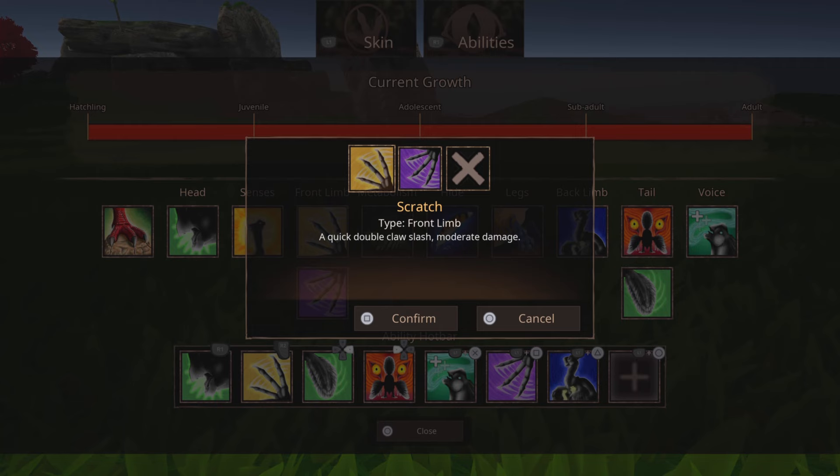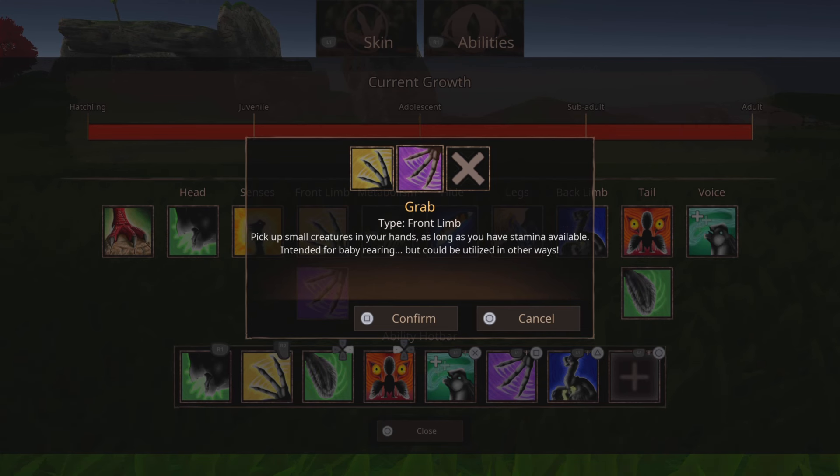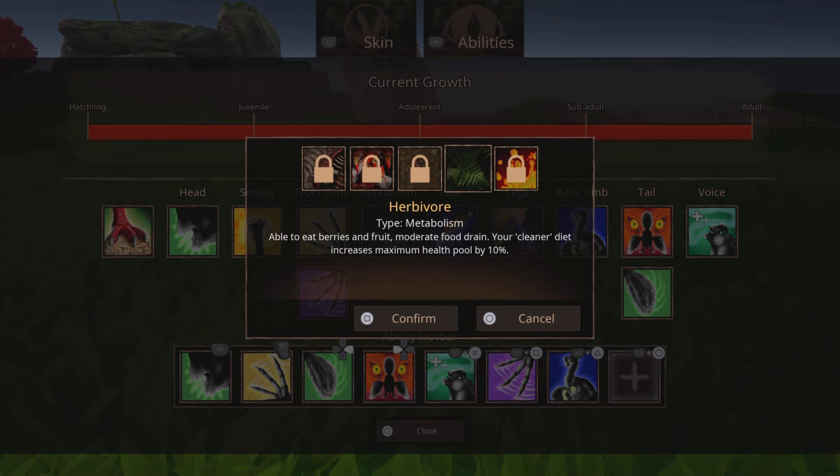So equip Scratch for the front limb, and then equip Grab if you want to grab herbivores. But I don't think you can really grab anything to be honest — only compies. That's the only thing you can grab, so it's kind of useless.